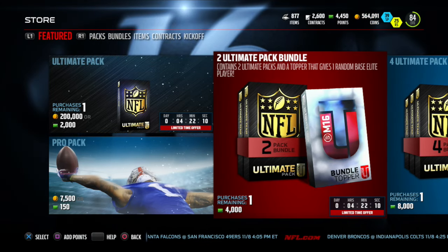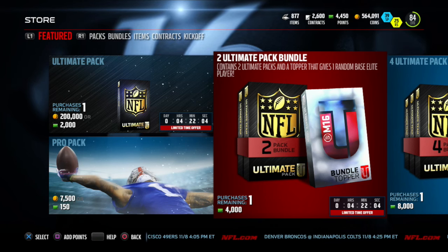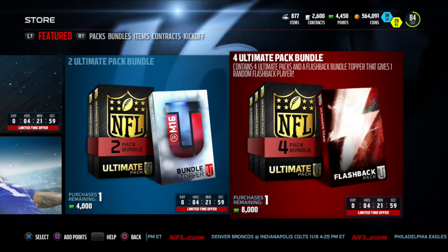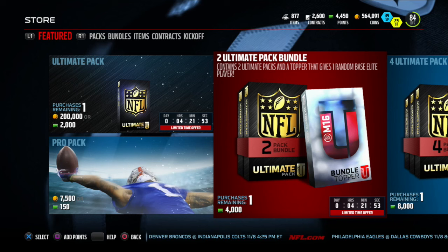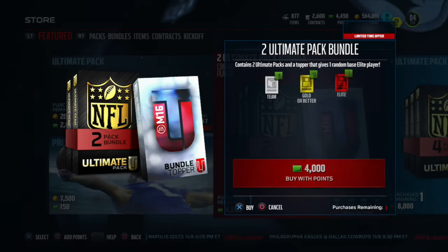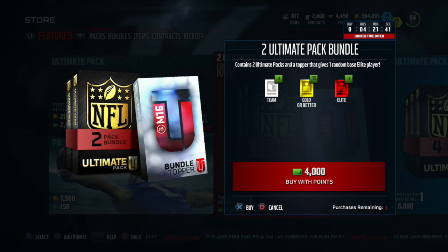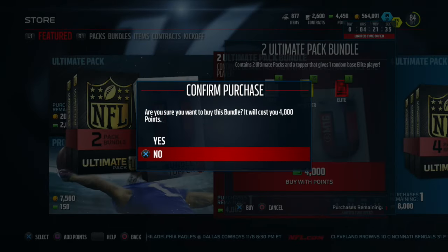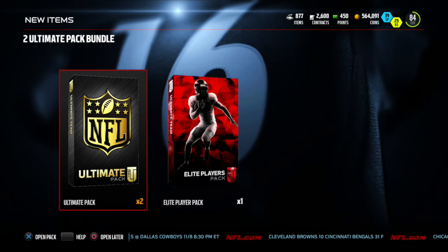One pack is 200,000 coins, but instead of going my normal route of buying pack by pack, they have a two ultimate pack bundle which includes two ultimate packs and a topper with an elite player. They also have a four ultimate pack bundle where you get four ultimate packs and a flashback player topper. We're just gonna play it safe and get the two pack bundle for 4,000 points — going ahead and buying it.